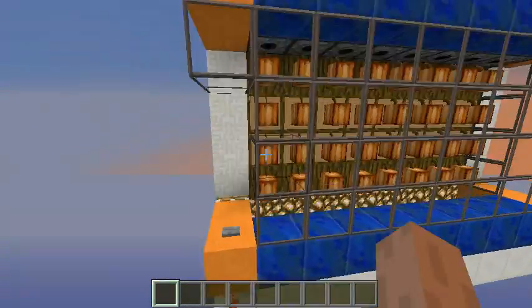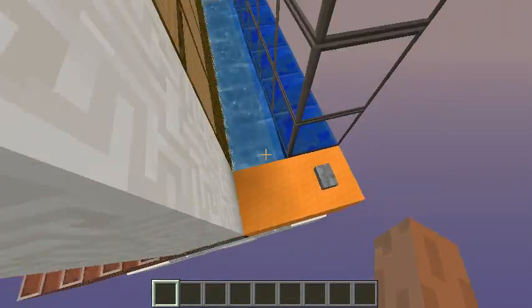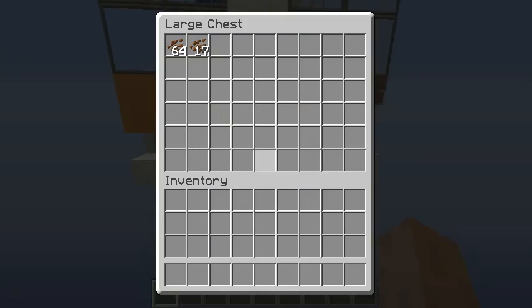They will help you harvest. All you have to do is wait for the line of hoppers that we have down here to collect the drops for you. And then you can access this chest here and retrieve your items.